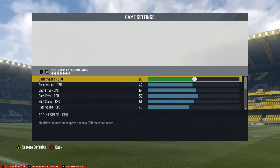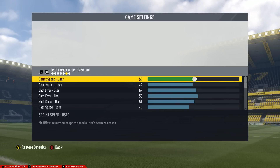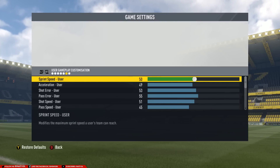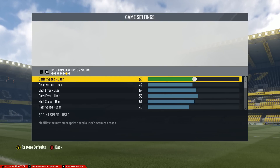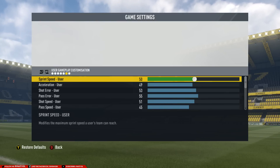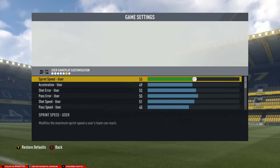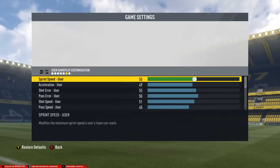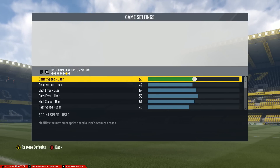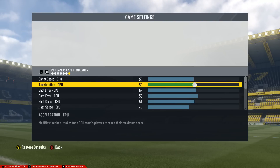Jumping into user gameplay and computer sliders — most of them are pretty much the exact same. In previous slider sets we've always given the computer a bump here or the user a bump there, but this year we've kept it simple and let the sliders play out evenly. There is always that part that knows there's a little boost here and there for the computer based on scenarios — FIFA is a scripted game, there is code inside the code. That's why we've kept it pretty much on point. If you jump into Pro, I'd recommend just giving the computer a bump in acceleration.